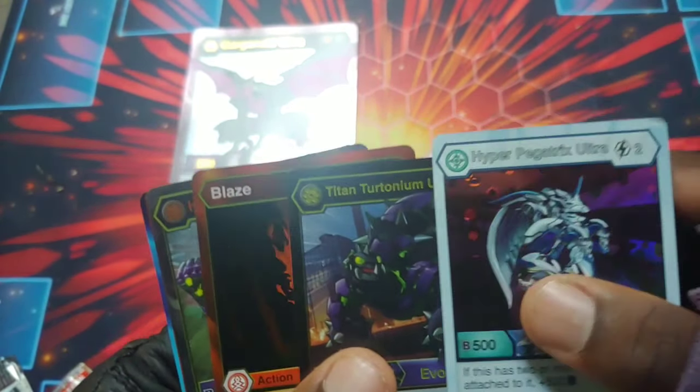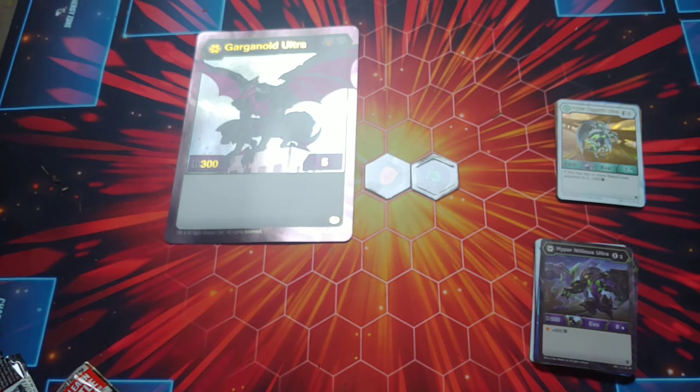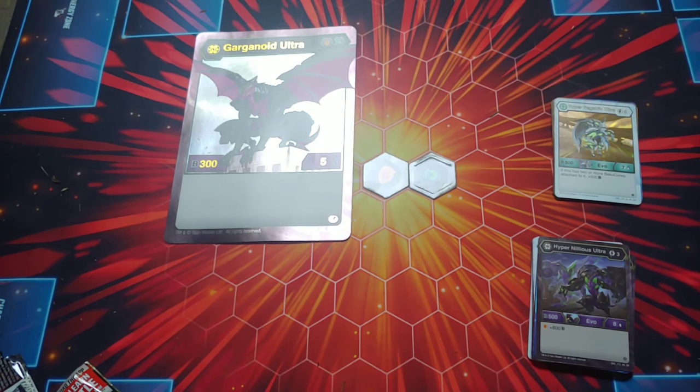Overall really good pulls from this pack. For the rares: Hyper Pegatrix Ultra Hollow, Titan Turtonium Ultra — definitely the gem — Hollow Blaze, Hyper Garganoid Ultra, and Blinding Ink Hollow. Not bad at all. I'm definitely looking for more Resurgence; my area still doesn't have any. I need to check my local stores — I've been working a lot and getting back from trips, but I'll be able to go soon. Battle Brawlers cards also have some good deals if you can find them.